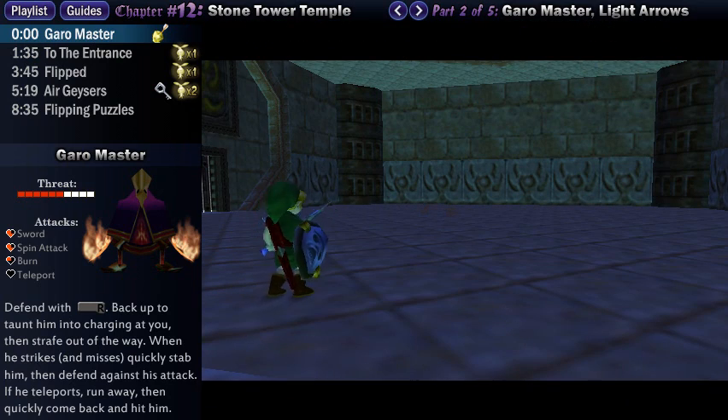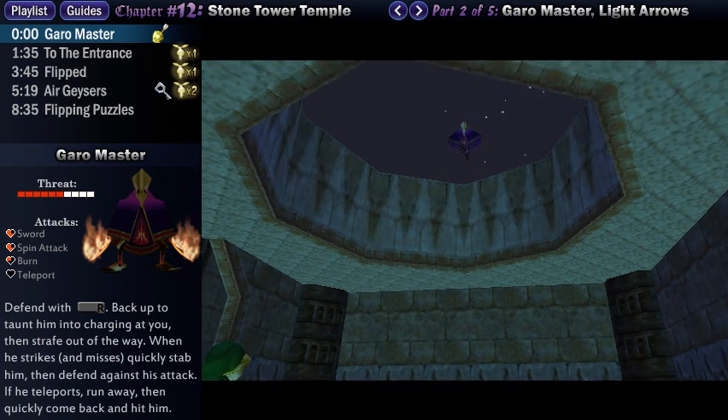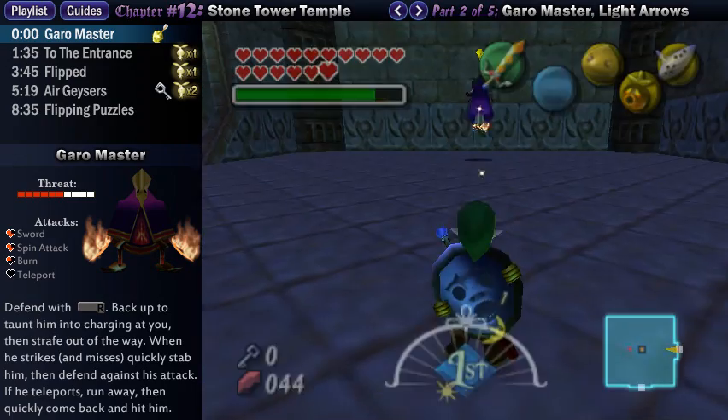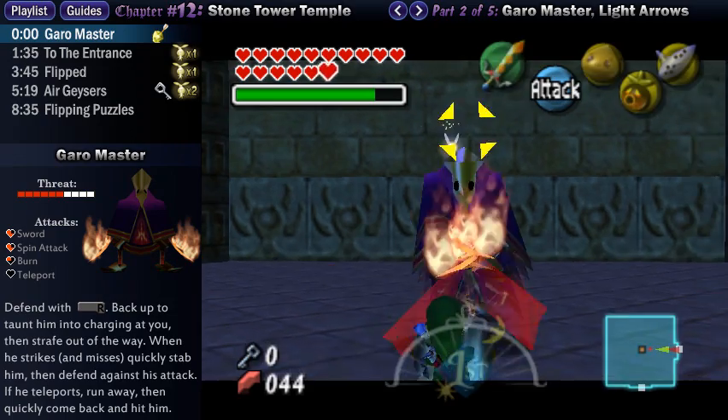Welcome, one and all, to the first mini-boss of Stone Tower Temple. As you enter the room, you'll see a short scene in which he hops down and sets his blades on fire! Tatl's vague hints tell you that he's a harder variation of the Garos you've faced thus far. Well, that was informative. I had no idea.